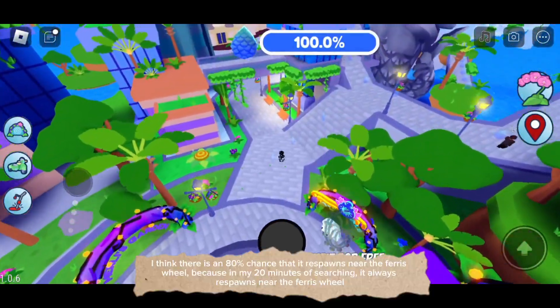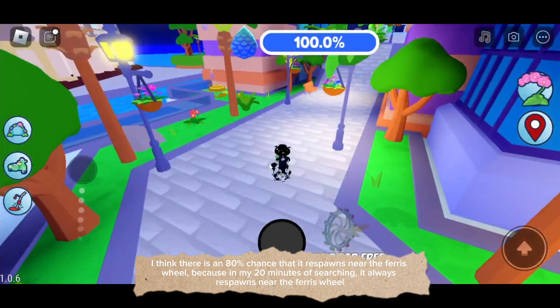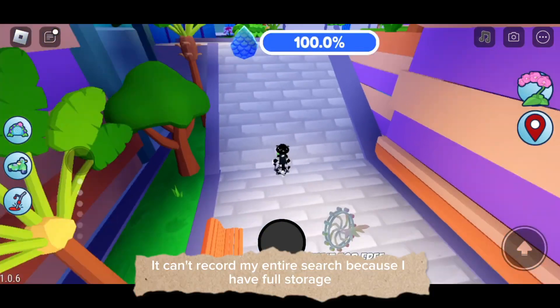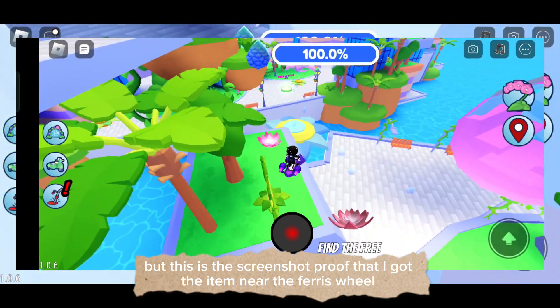I think there is an 80% chance that it responds near the ferris wheel, because in my 20 minutes of searching it always responds near the ferris wheel. But there is always someone who gets items first. I can't record my entire search because I have full storage, but this is the screenshot proof that I got the item near the ferris wheel.